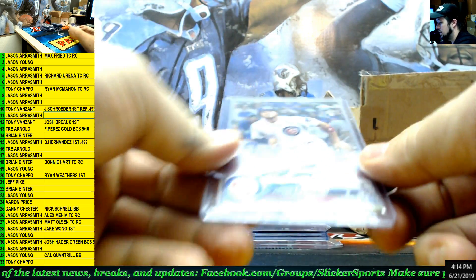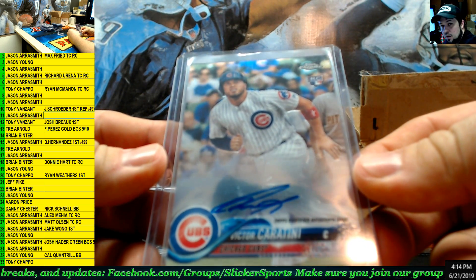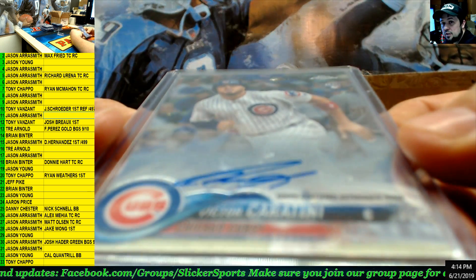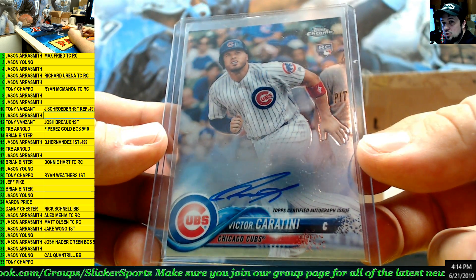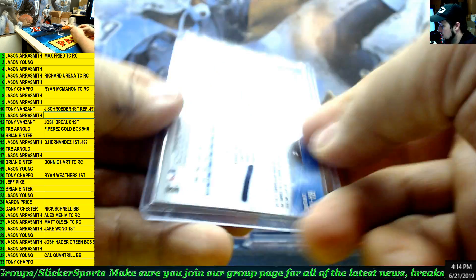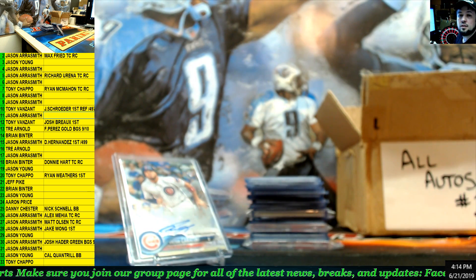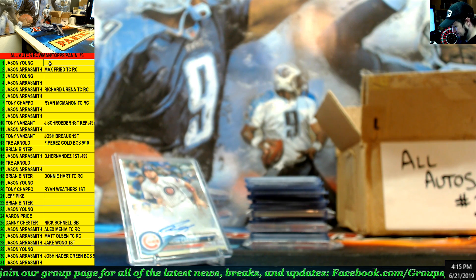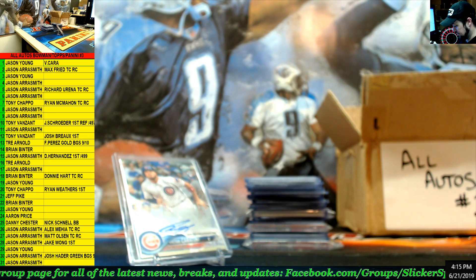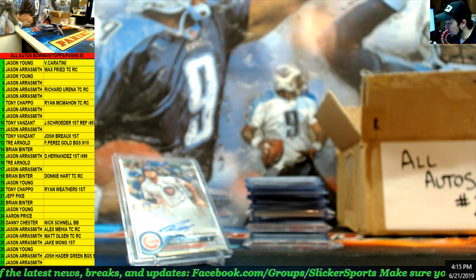Next up — Topps Chrome rookie card, Victor Caratini for the Cubs. Victor Caratini, catcher for the Cubs, Topps Chrome rookie auto. Going to number 1 — number 1 spot — Jason Young. Caratini.